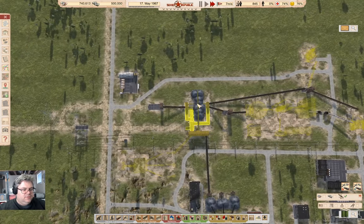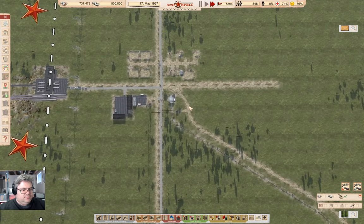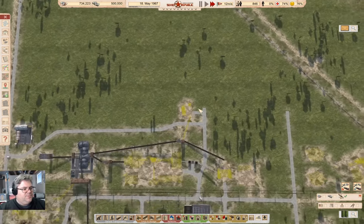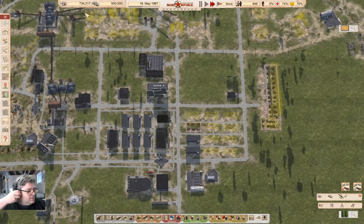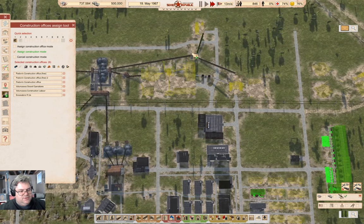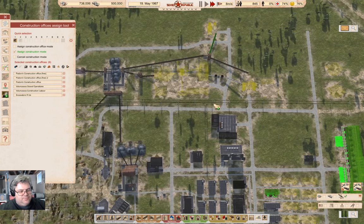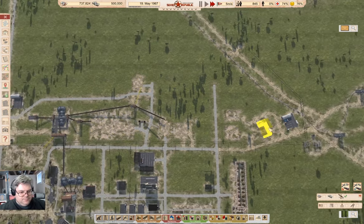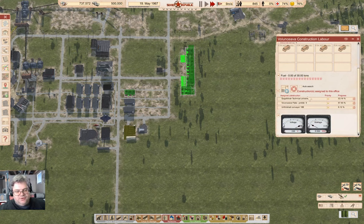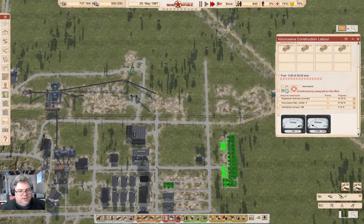We've got a stack of excavators driving down the dirt road — that is fine, having spent a few rubles here. Get those assigned — make sure those are all assigned. This guy — there were just three assigned there. So we're working on the university, the conveyor up here, and the flats.